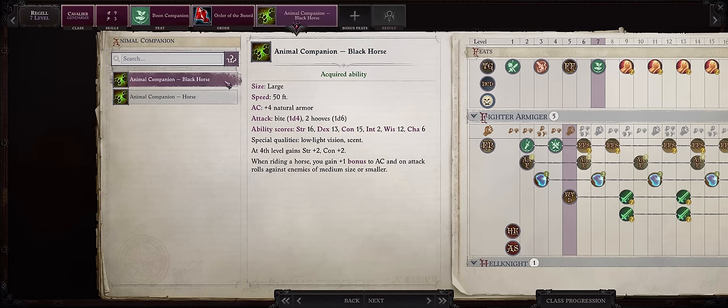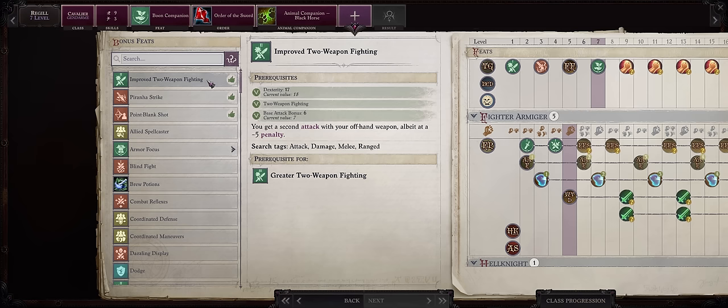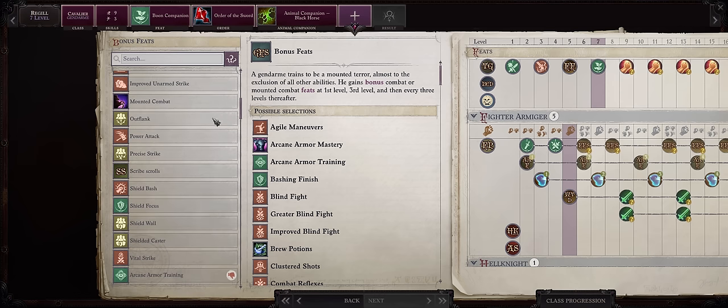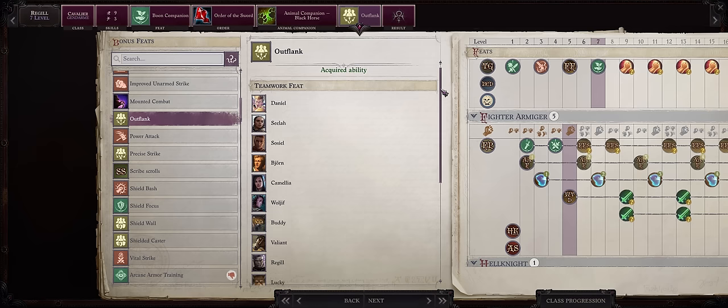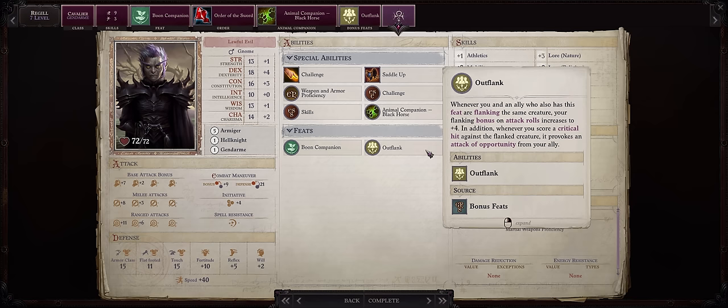If you're wondering about the Black Horse, which is the one I prefer for Regu for style — as he's more of a Dark Knight kind of character — the Black Horse is just a palette swap. If you don't have it, it's because it's a reward for pre-ordering and also for the Mythic Edition of the game. But it doesn't matter, you can go with the normal horse just fine. For our second feat, we don't really have space for Improved Two-Weapon Fighting yet, so we'll delay it for a little bit. What you want now is Outflank — this is always a must-have for any character, and by level 7 almost your whole party should already have access to it, including your horse and all of your other pets. Even better for Regu because he is a dual-wielding character.